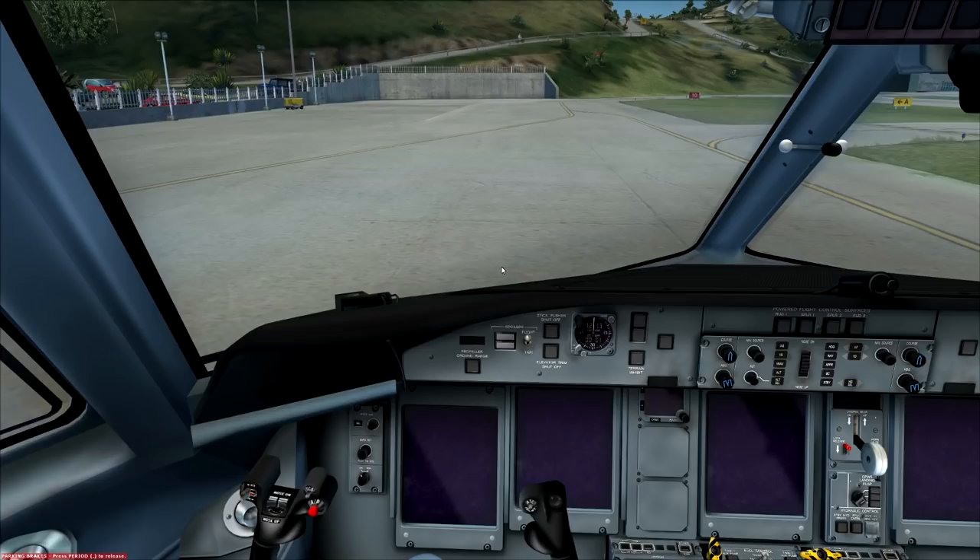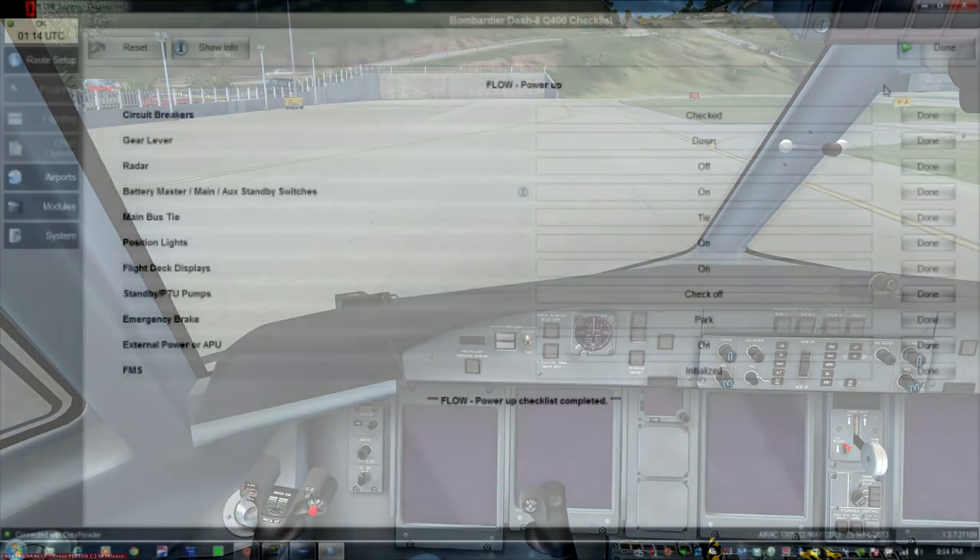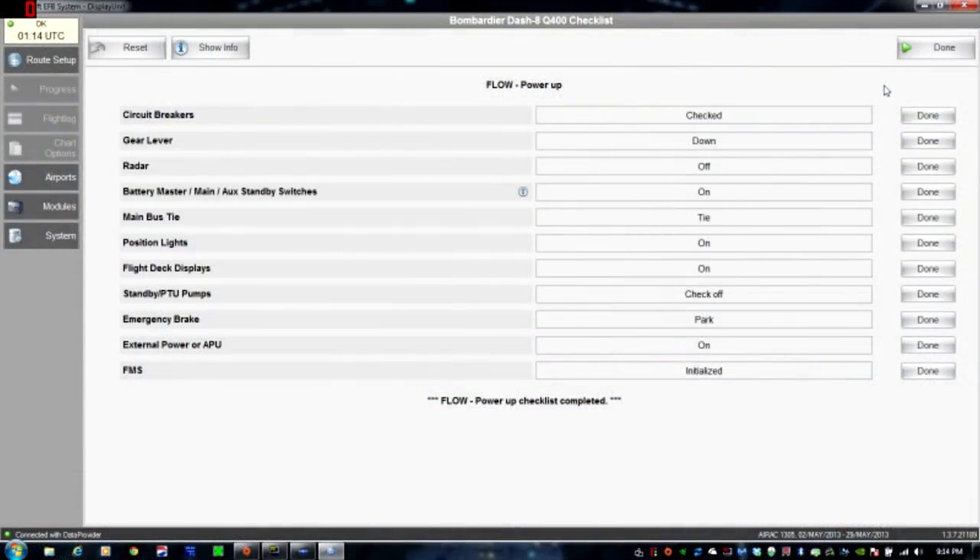So the first flow is visual in that it follows a pattern: we start here, work up here, go up here, then up here, and come back down this side — you can see there's a visual pattern that gets followed. Similarly when we do the startup flows, you go down this panel, up this panel, down this panel and so on. Those are flows — they're memorized. Checklists are normally used to double-check what happened in the flow, in case a pilot or first officer forgot something.